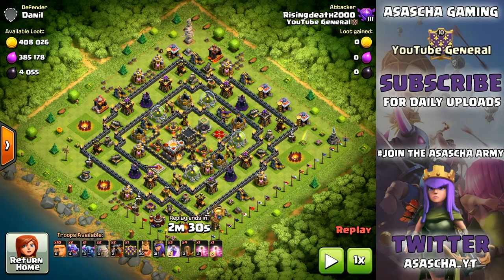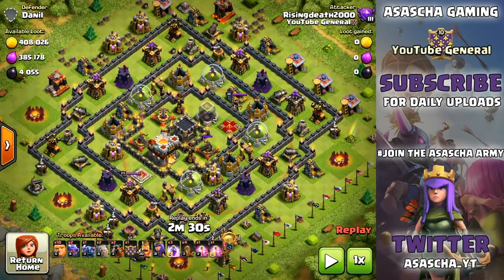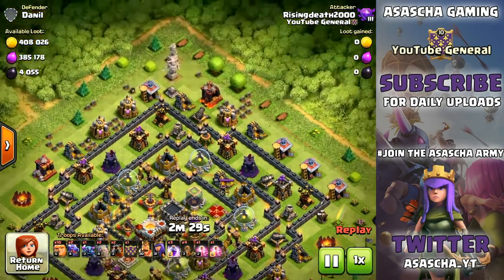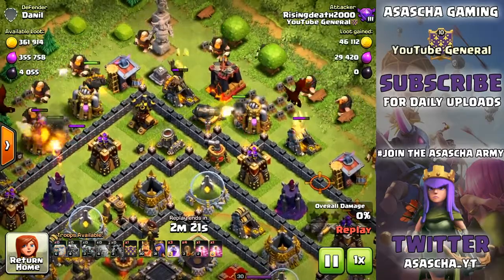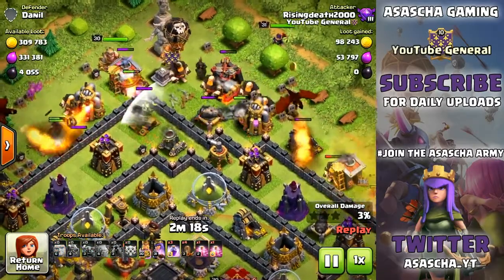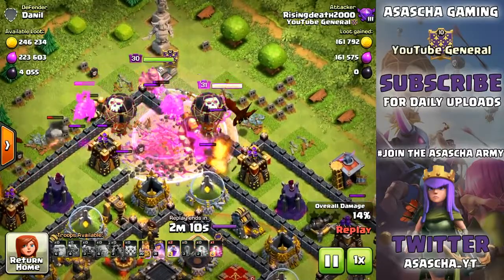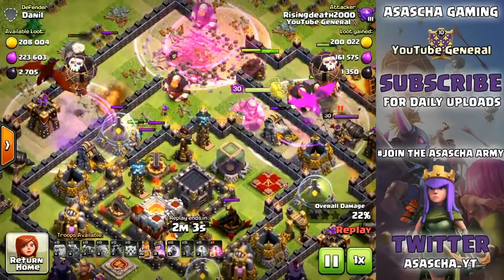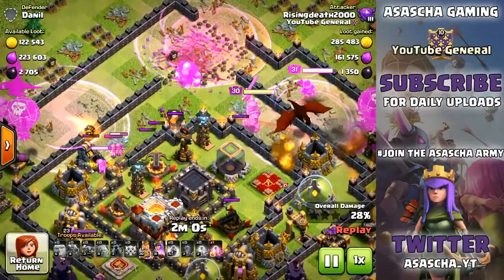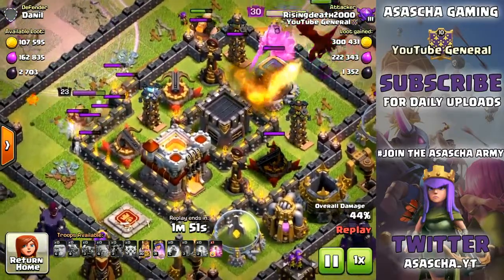Check this out - this is the base we also attacked. You can see this is a dead base, so that means the Inferno Towers and the Scattershots do not have any juice in them. That is an absolute advantage for us. So pretty much let me unpause the replay - you can see dropping in the two Golems first because they're tanking for the King and Queen before the Giants. Look at this: King and Queen going in behind, so the Golems can actually tank for my Barbarian King and the Arch Queen. Now you can see some Valkyries - I didn't really want Valkyries in this attack, I thought I had a Lava Hound in my clan castle, but sadly I had Valkyries. They sort of destroyed the whole theme, but they didn't really affect this attack too much - they took out about five or seven structures.